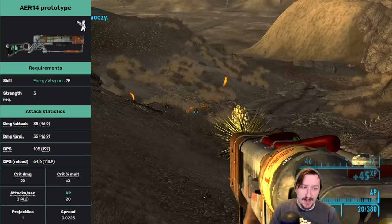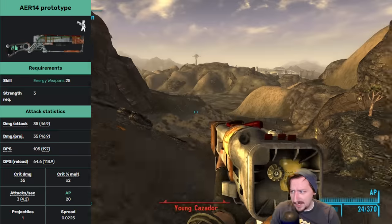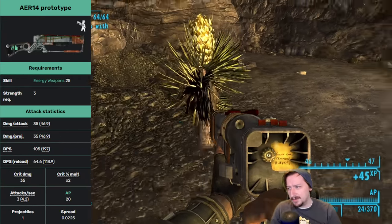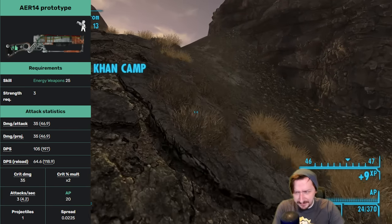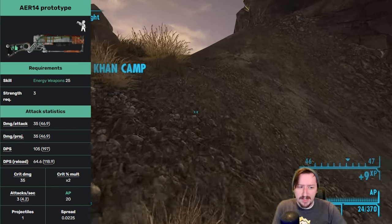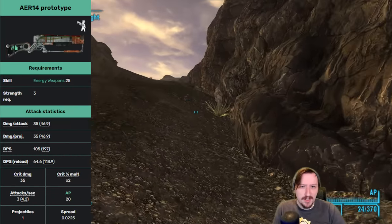The AER-14 has much higher damage than the regular laser rifle and higher DPS because of that. It's got good crit damage and a 2x crit modifier. It has fairly low action point cost — not quite as low as the regular laser rifle, but very low — making it really good for a VATS build. It has extremely low spread. It weighs slightly more than a regular laser rifle and doesn't have as much HP, although it does go through HP a bit slower.